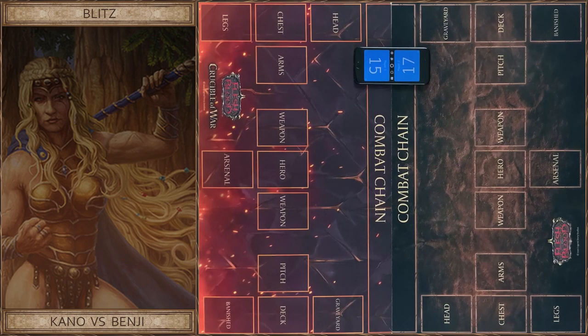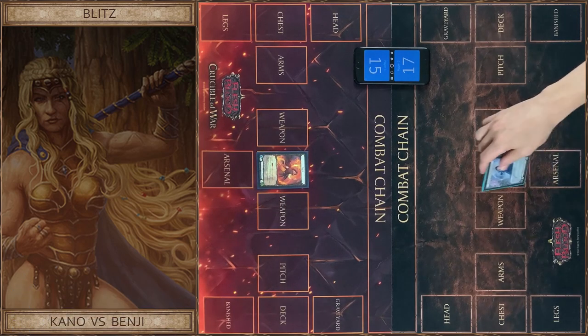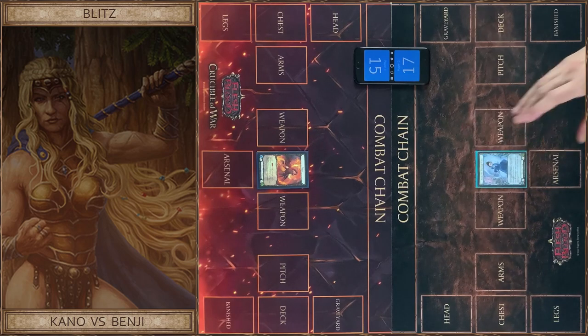Hello guys, Fabric on Air. Welcome everyone! Today we play an interesting game in Blitz format between Wizard and Ninja Hero. I will play Kana from the Arcane Rising set, and I will play Benji Hero from Crucible of War.